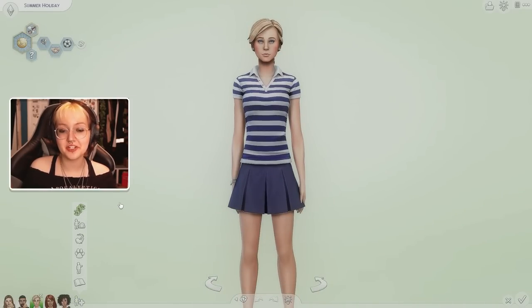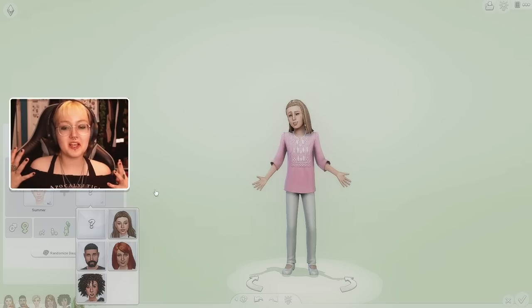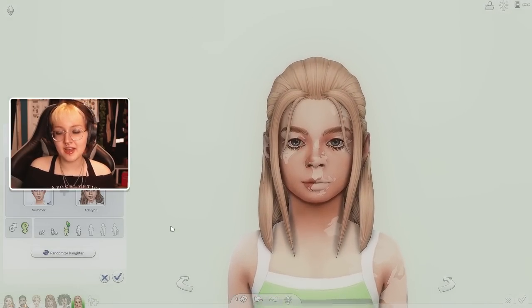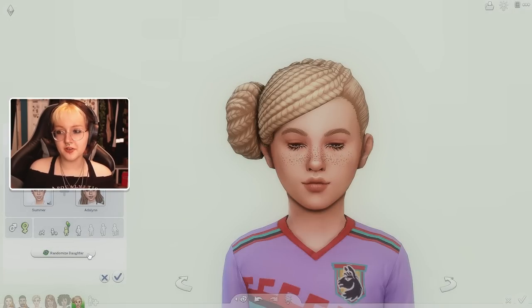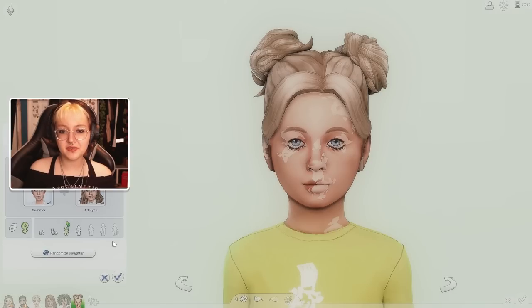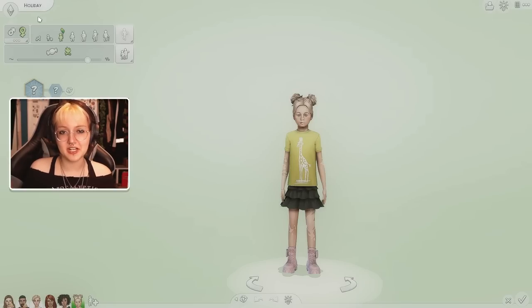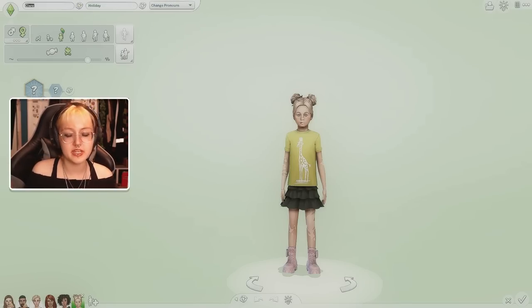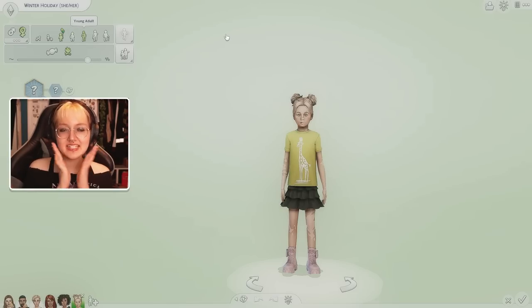Summer is someone a lot of people don't like because she just kind of shows up out of nowhere — she's always at the welcome wagon in Willow Creek. But that's just how she's designed. I kind of love her though. I don't dislike any townies, except maybe Vlad, but even him I kind of love. Let's randomize the daughter: number one has a lot of Adeline, number two a lot of Summer, and number three is a mix.